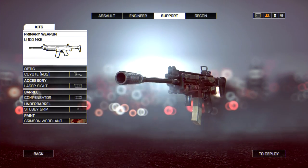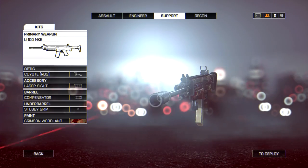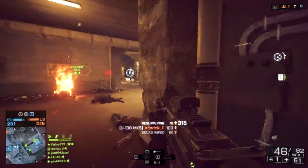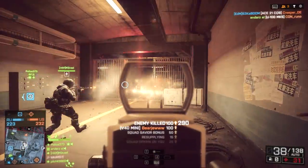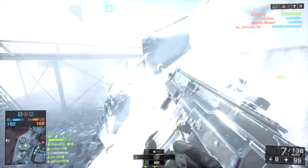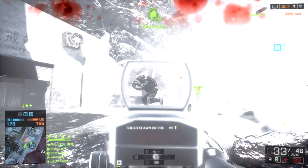Let's take a look at the first LMG you have unlocked in the support class, the Ju-100 MK5. This is a jack-of-all-trades, but not in a good sense — it is just decent at basically everything. The only thing it does very well compared to the other LMGs is the reload time, since it has a normal magazine instead of being belt-fed. It has a ridiculously low rate of fire, only 560 rounds a minute, which is basically slower than any other gun in the game. So unless you aim better than the enemy, you will lose every fight when you use this gun.